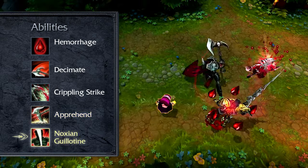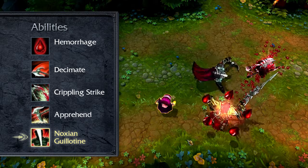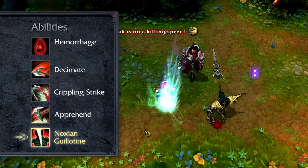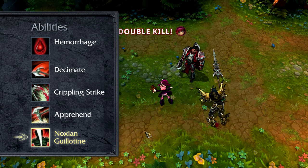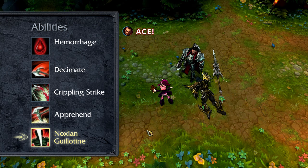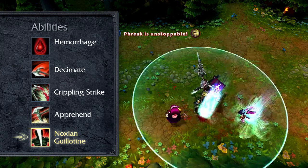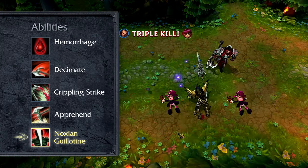Darius's ultimate is Noxian Guillotine. When activated, Darius leaps to a target enemy champion, dealing extreme damage. Noxian Guillotine deals bonus damage based on how many Hemorrhage stacks are on his target. Additionally, if Noxian Guillotine deals the killing blow, the ability's cooldown is immediately refreshed.